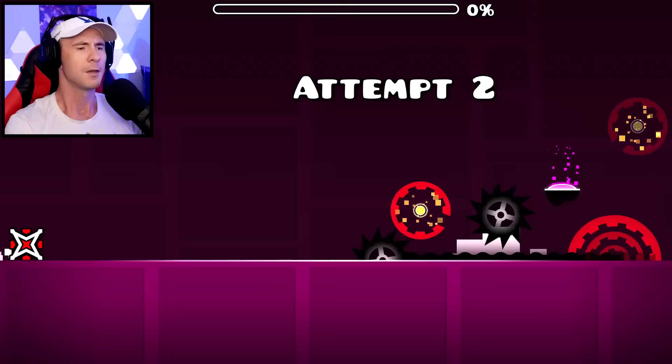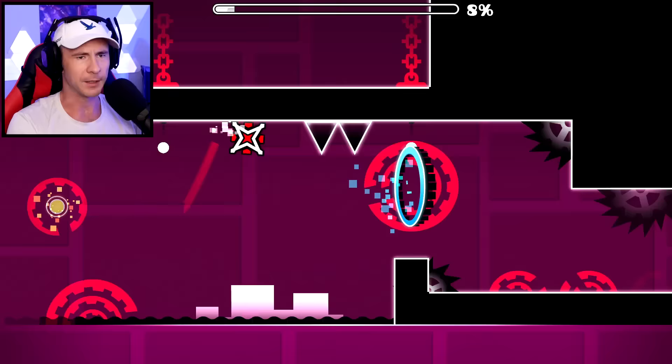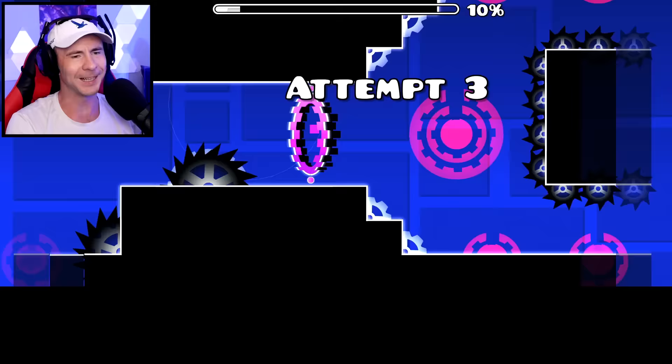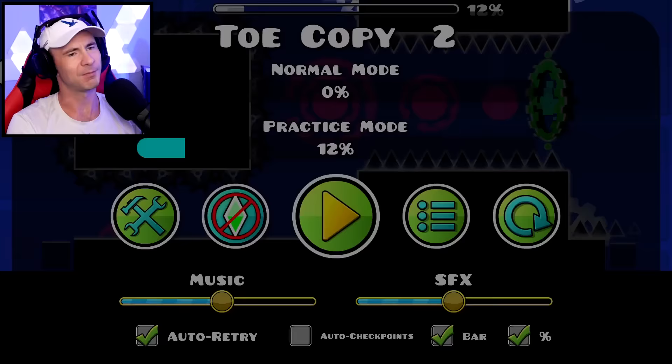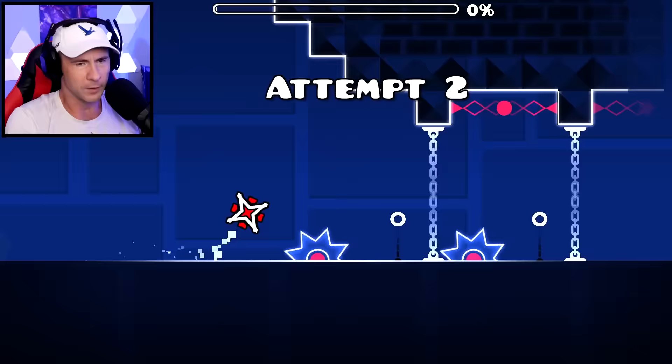Theory of Everything - we're also going to die quite close to the beginning, but we might be able to make it a few jumps into the ship section. We're supposed to be a ship here, and we can jump there. I think we can jump up that staircase, but then we're just met with spikes right at 12% and splat. Theory of Everything: 12%.